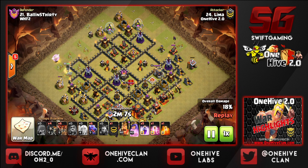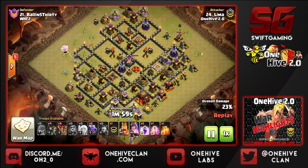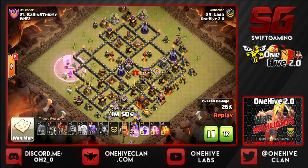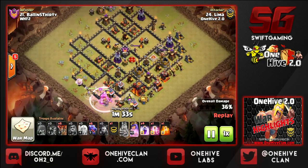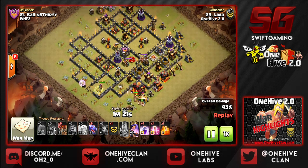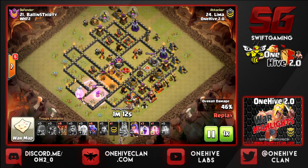Looking good so far. The minion and archer at the 2 and 3 o'clock side are still doing work — going to get some good value from that minion as it takes out that cannon. Queen's getting a little low on health, so he drops the rage. As the queen makes her way around the base, he drops the king so the queen can break into this compartment. He drops his wall breakers and almost simultaneously rages the king so that the queen will not keep walking. Very well executed timing. Takes out that X-Bow and bomb tower, then pre-dropping the poison to take out that loon from the CC.